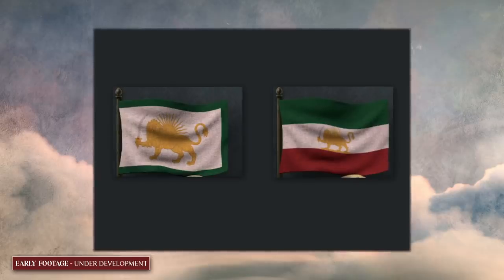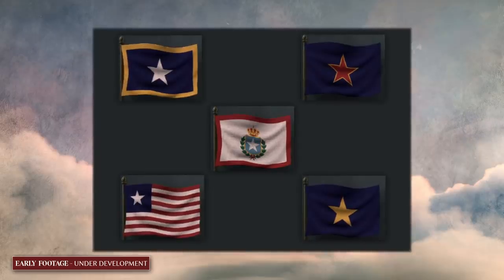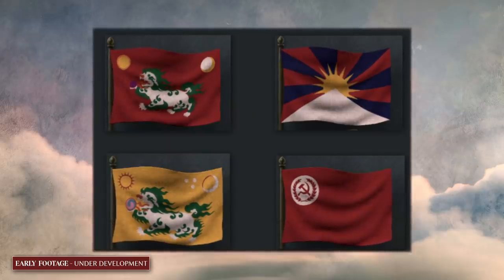Flags can also be a bit more dynamic. We don't always have a design for every country — some countries just didn't have a flag design at all. There are also cases where countries can appear and we can't really predict what their flag would be. So we have a system based upon ideology, culture, religion, and other factors that can create new unique flag designs for dynamic countries.